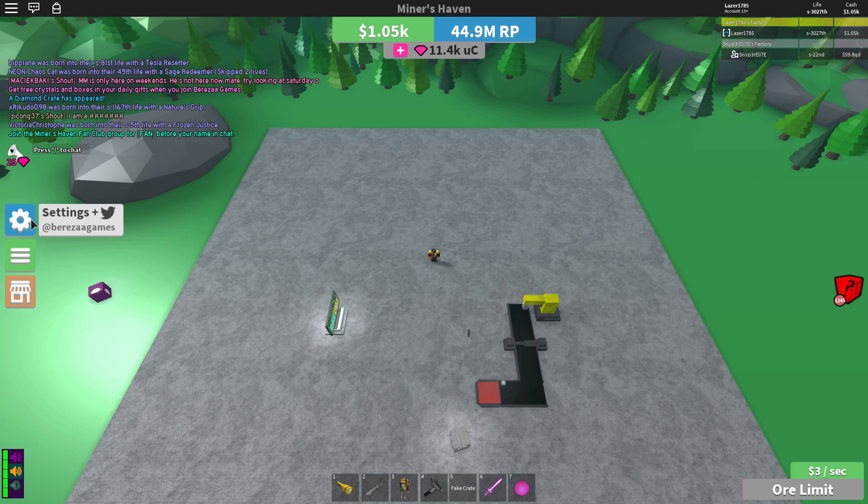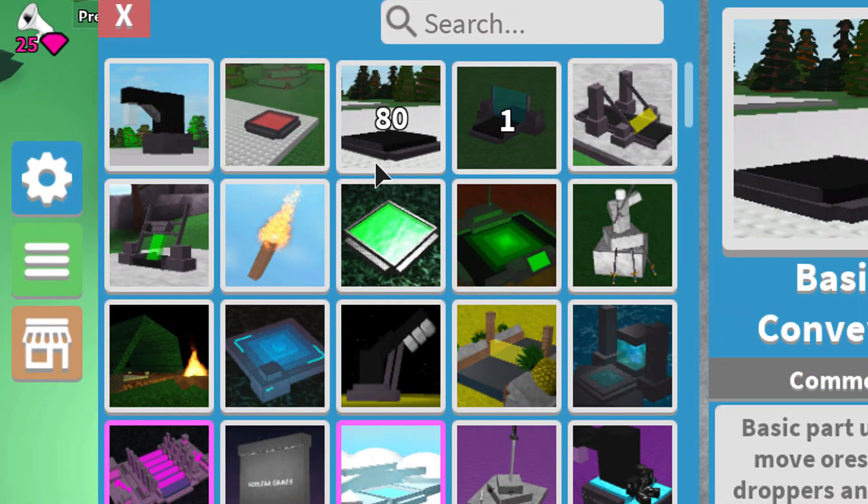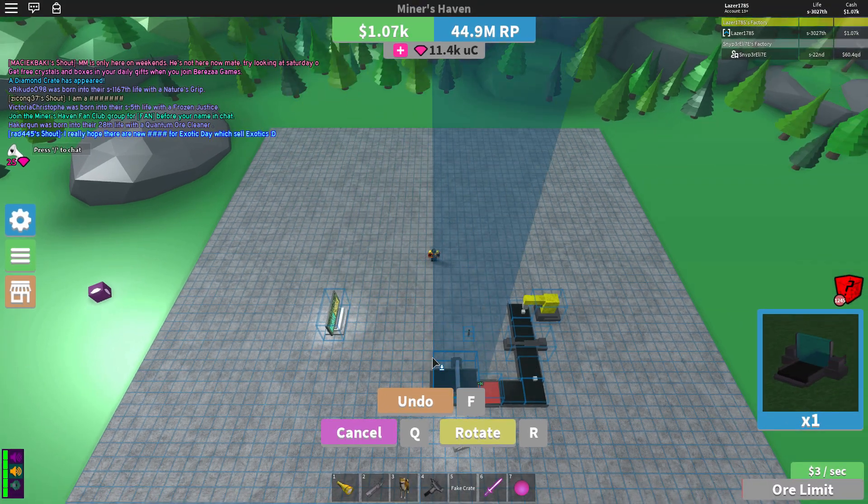You can start up by opening your inventory. Then select and place down an upgrader. Upgrades will increase the value of your ores.